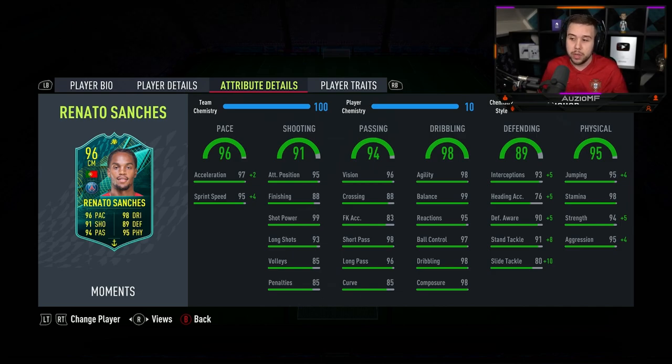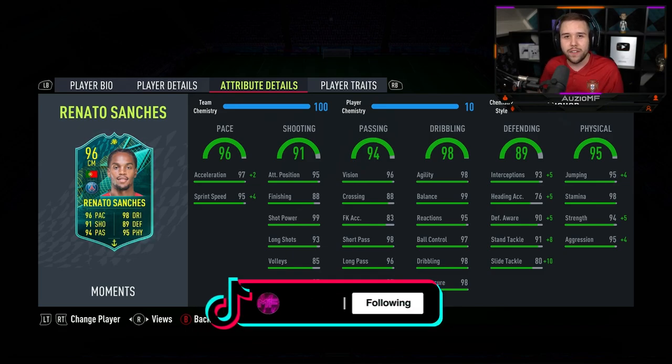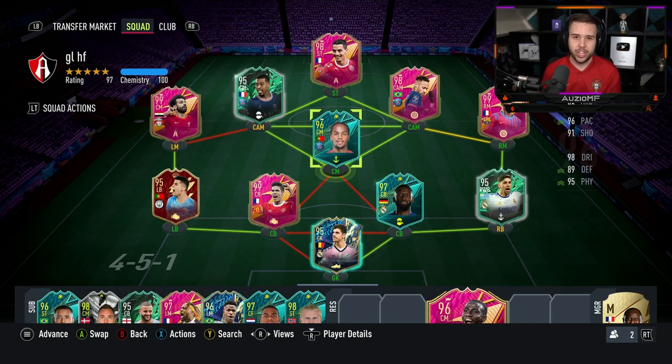The physicals just look stupid — 99 jumping, 98 stamina, 99 strength and 99 aggression. I can just tell how he's going to be in that midfield. He's just going to be pushing players out the way with that 99 strength. Now the links — Portuguese, PSG.